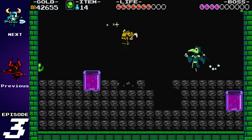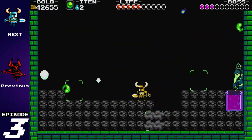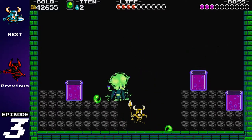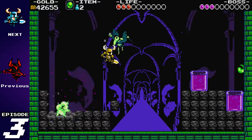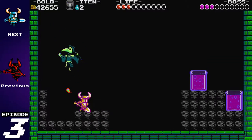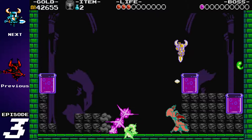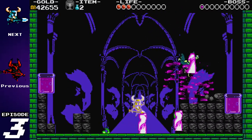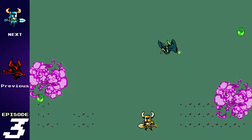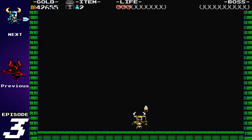We've got him down to near the end of his life. Out of MP though, so we're going to have to do this the manual way. And there we go — none may stand to the might of Shovel Justice! We picked up a good 2,500 gold, and we are finally finished with the Explodatorium. We have defeated Plague Knight.